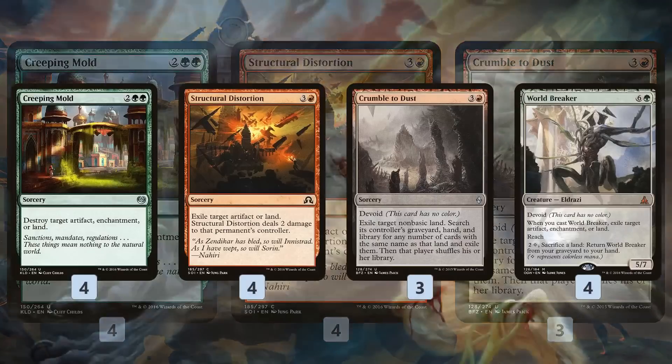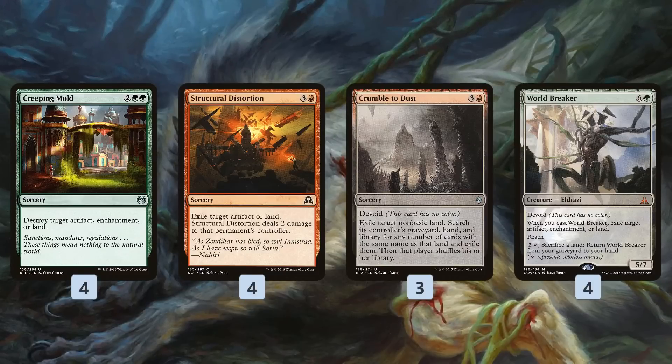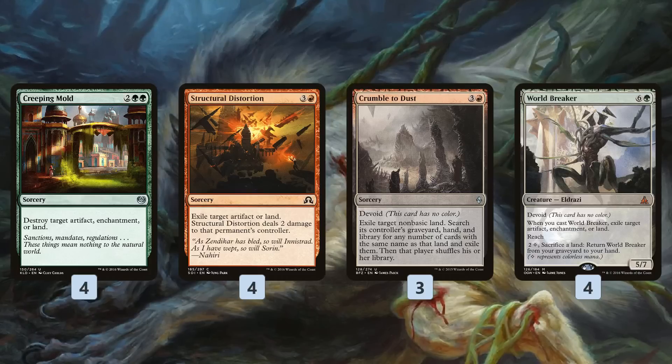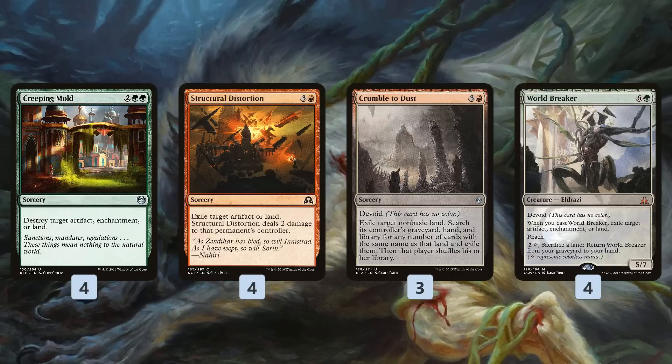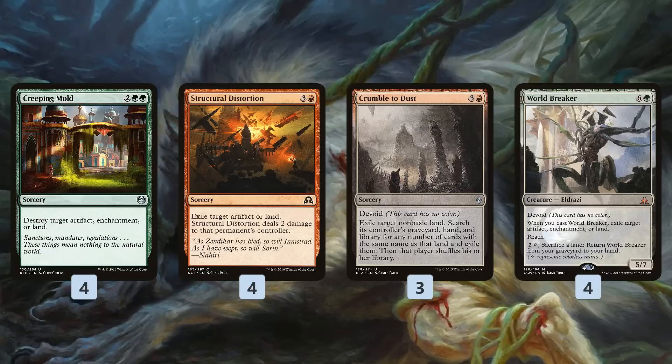As the game continues, we're casting these land destruction spells every turn, keeping our opponent at a low number of resources — 2 or 3 lands depending on play or draw. Eventually we get to World Breaker, which is a land destruction spell that's also a 5/7 reach body. If you cast a World Breaker with your opponent at like 3 lands, it's going to be pretty hard to lose the game. Even if they can kill it, you can always get it back from the graveyard by sacrificing a land, so it comes down again, destroys yet another land, and beats the opponent down.